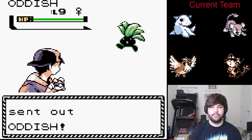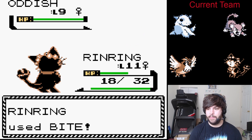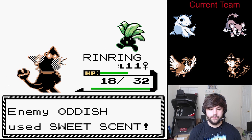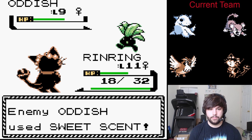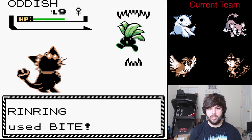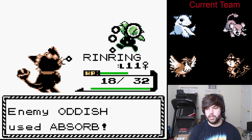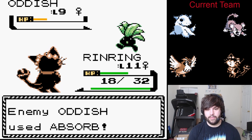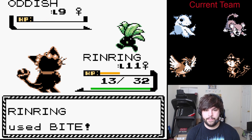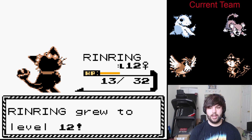Oddish. I like the sprites that are different; they make me really happy seeing different sprite work. I think it's really cool. Let's go ahead and switch these because we're going to be using our Bite a lot more than anything else. Absorb — I think we only KO from here if we get a crit. We didn't need a crit; we did KO.